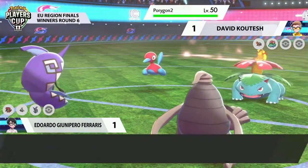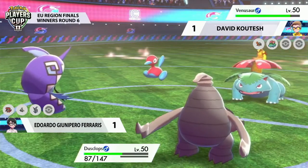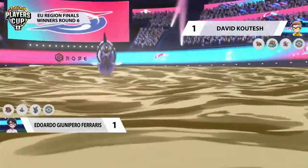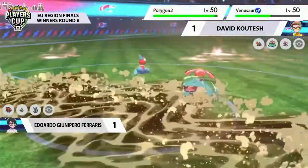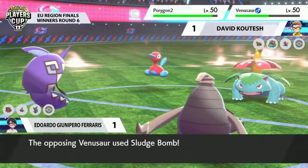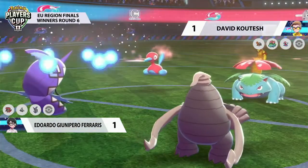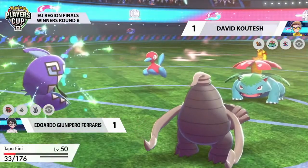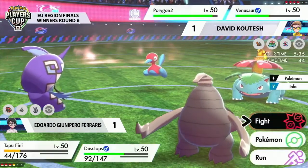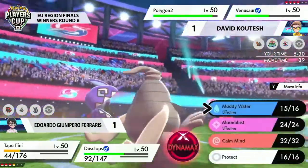Porygon-2 is definitely going to stand out just because these games have gone a little bit longer, which means Porygon-2 really thrives in that kind of scenario. But Muddy Water comes through, barely doing any damage to either Porygon-2 or that Venusaur with the sun up. Sludge Bomb is able to fire back, and that brings Tapu Fini very, very low — just clinging on there from the Sludge Bomb. Its Leftovers are going to help out a little bit here, but there's really no great answer to this Venusaur on the field right now.